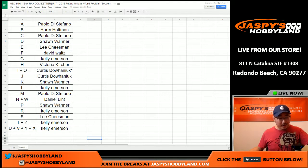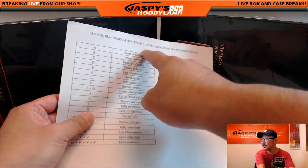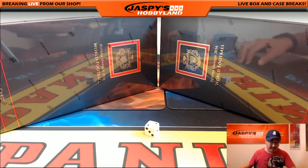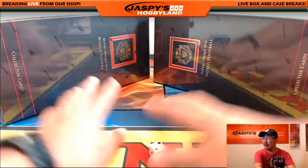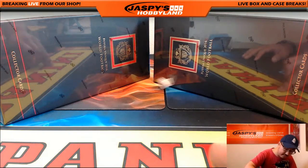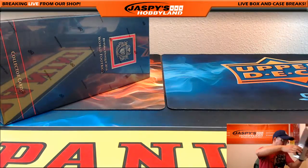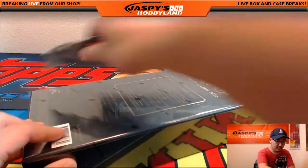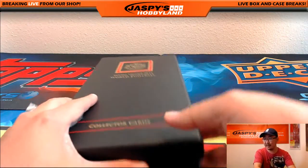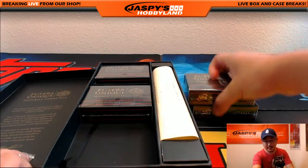Welcome back, everybody. There were no trades, so the list remains the same. There's the printout of the list as well. This is break 17 on the 31st. Break 18 is in the store right now at jaspishobbyland.com. There are only two boxes left from the inner case. We rolled and got three, so we'll be doing the left side right here.